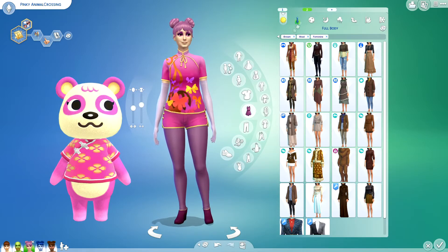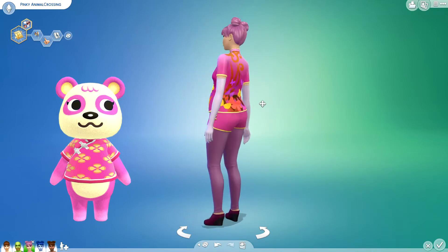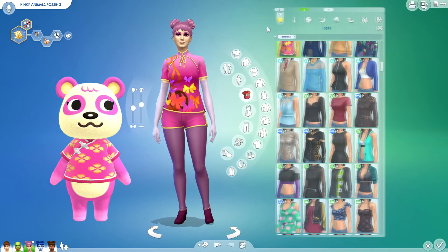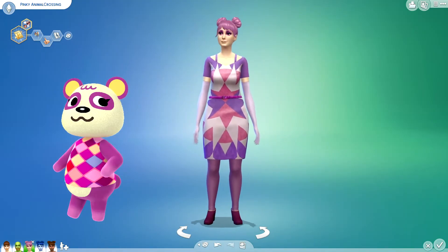All of the Animal Crossing character Sims in this video have two outfits and there is no custom content on any of the Sims. I don't do that very often, but I got away with it this time. I'm pretty happy about that, and I think they all turned out pretty cute.